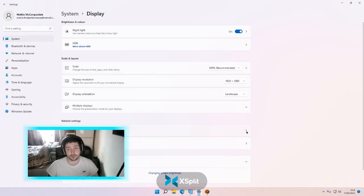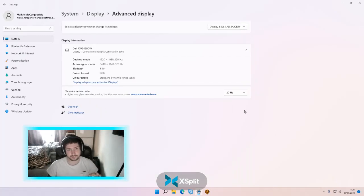Advanced display settings — we're just going to cover a few things about this. The refresh rate: if your monitor is optimally set up and you've got the latest DirectX package installed, it should be capable of handling 120Hz. TVs already run at 120Hz. You'll see up here that we've got the active signal mode — so if I wanted to watch TV from my monitor, it would display at 3440x1440 resolution.